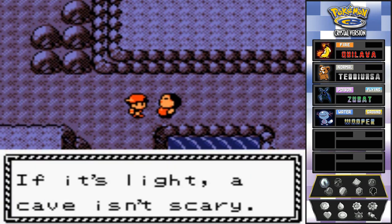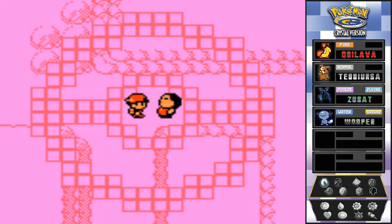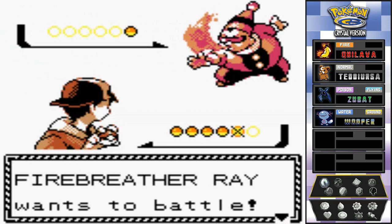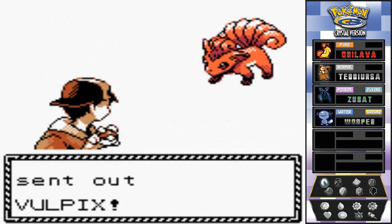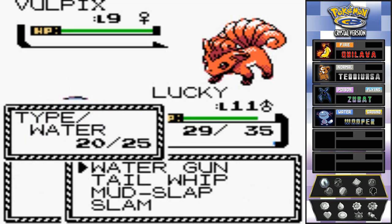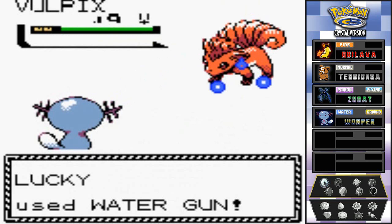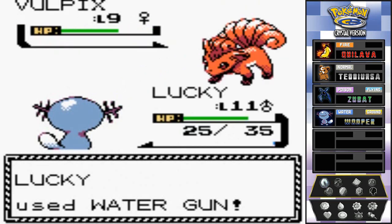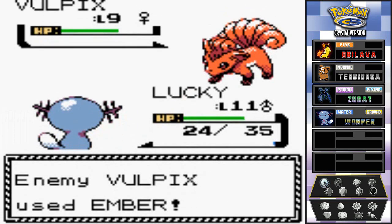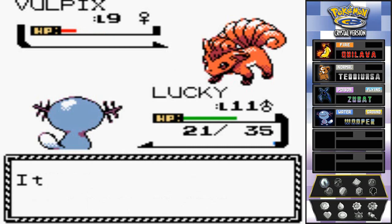The last trainer says if you're strong, Pokemon aren't scary. Here we have Fire Breather Ray coming out with his Vulpix - perfect, absolutely perfect! I got two moves that can beat this guy. I'm not worried about the damage at all. Let's go with mudslap.